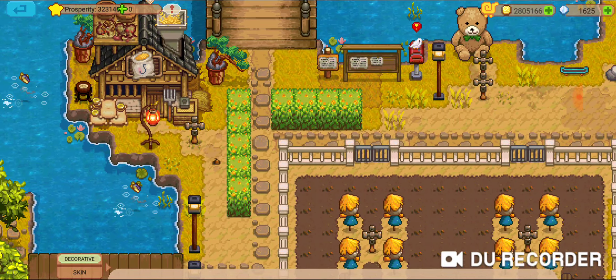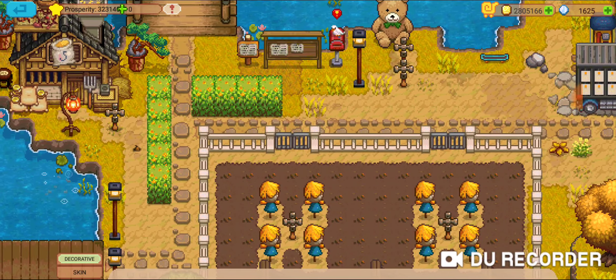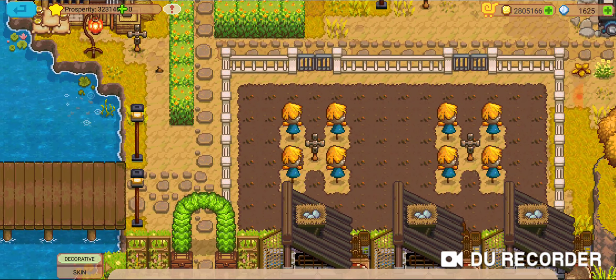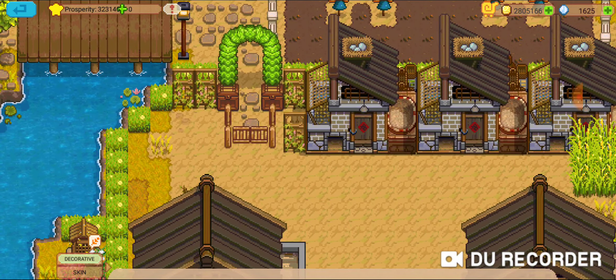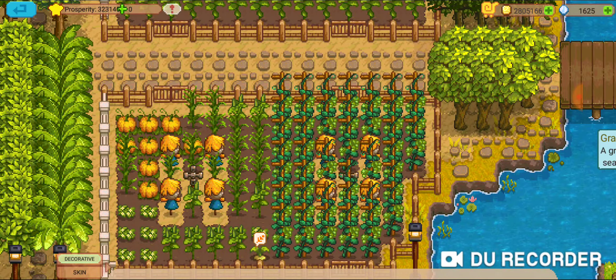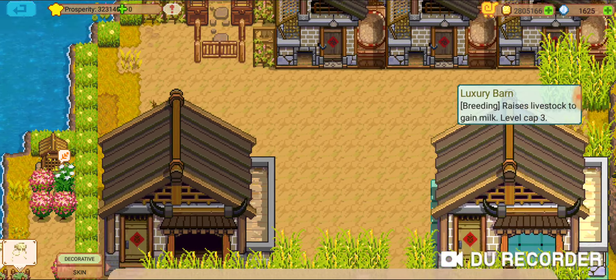I recently put this together — this is the silver fence with the stone wall combination. I really did not like the silver gate with the silver fence combination; it looked really tacky. I do like this gate with the stone wall, so that's what I'm planning to do around my farmland here.